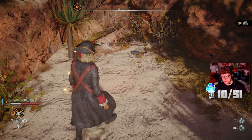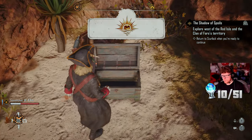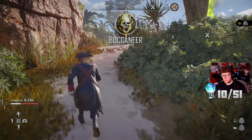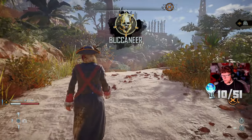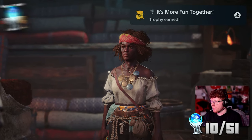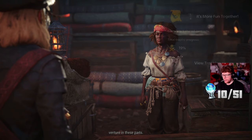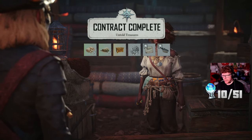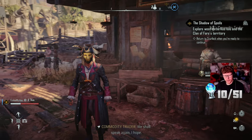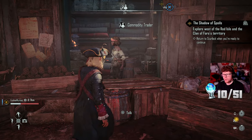This is where my treasure is - treasure found! Contract complete, and I leveled up as well. Another trophy: 'It's More Fun Together - complete five shared contracts.' I think that's simply for completing contracts when you're in a party with another player. You can see in the bottom left I'm in a party with Funky Monkey, so I think that's what that one was for.